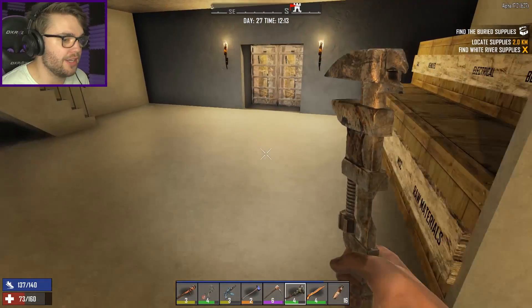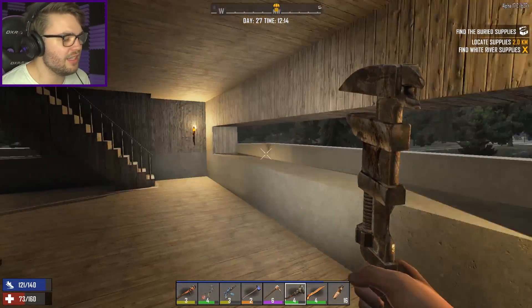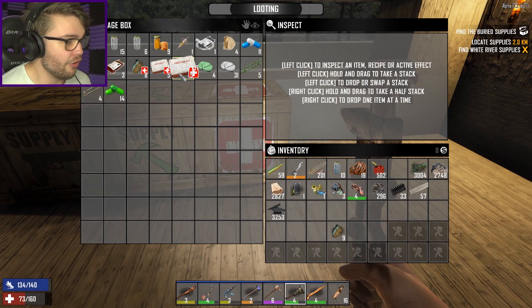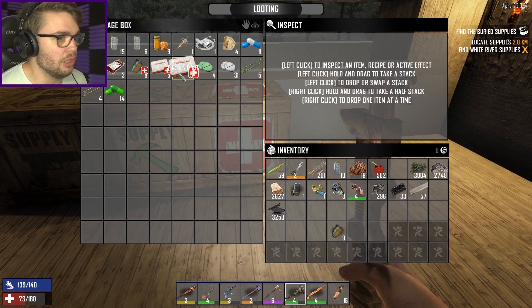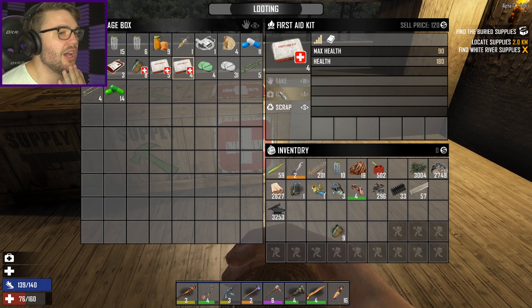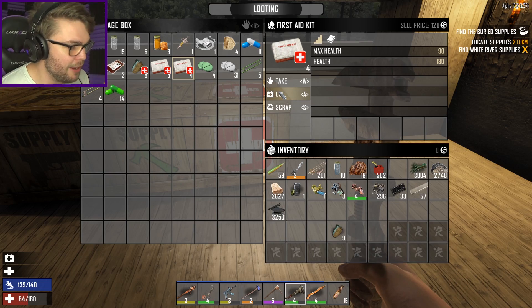I need to quickly heal myself up because I'm still nursing what are basically fourth-degree burns — or maybe tenth-degree burns given I set myself on fire with a Molotov cocktail from point blank. Let's use one of those and get my health back. I thought I heard a zombie out at the gates, so maybe I can go quickly farm some XP while I'm waiting for my Forged Iron to be built.